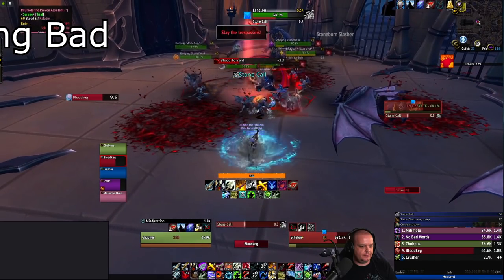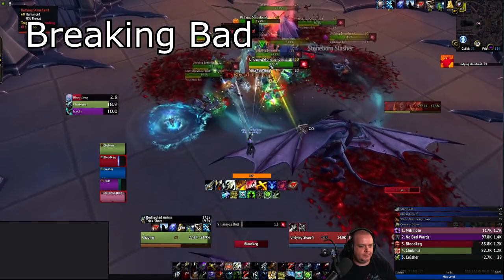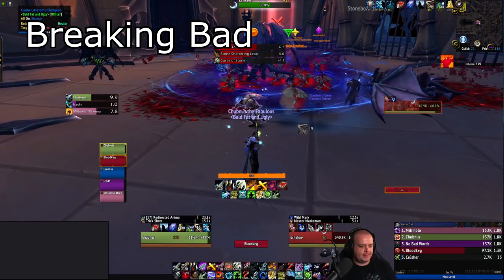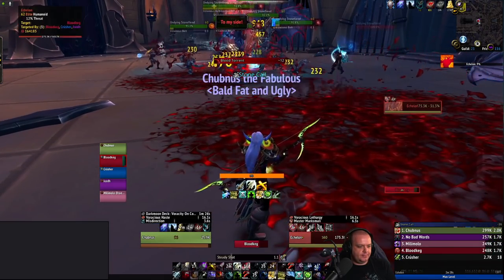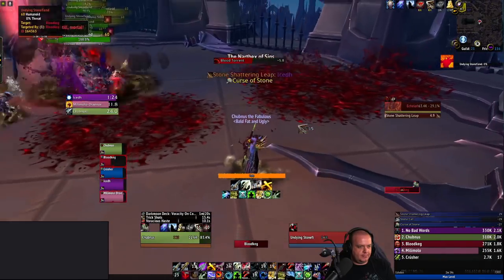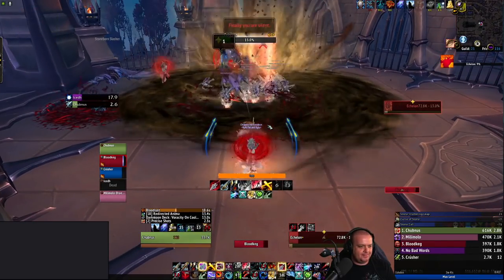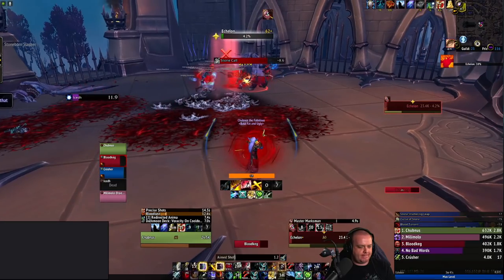The second achievement, Breaking Bad, takes place on the second boss. The small stone fiends that spawn during the encounter need to be cracked and shattered — 18 of them in one single Shattering Leap to get the achievement. Six spawn per wave, and since you're not shattering the old ones they respawn, giving you time to reposition using things like mass grip to gather them into a tight spot. After four waves with all adds gathered in one location, the next player who gets Shattering Leap cast on them just stands on where the adds are and the achievement is done.